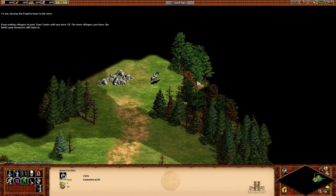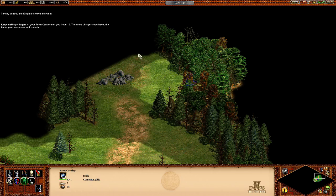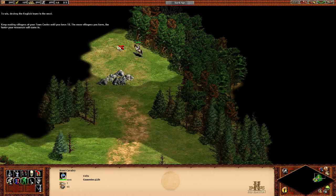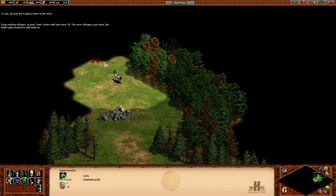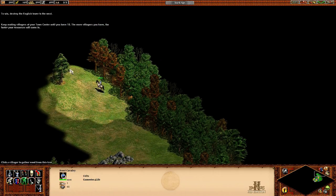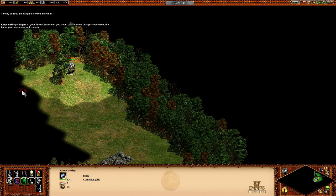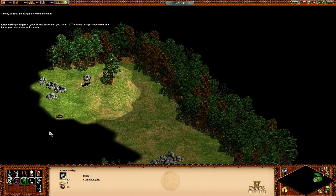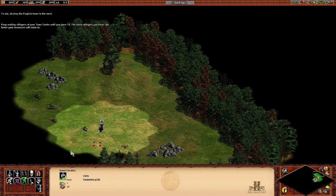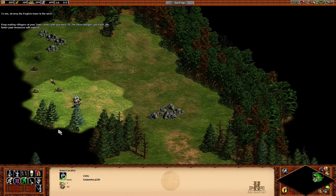I think it might be on this side. Now, if the enemy's on the west, we want to build the houses on the east — that makes logical sense. There's lots of stone here, and some deer we can hunt, but we don't need to because we can just build a farm.